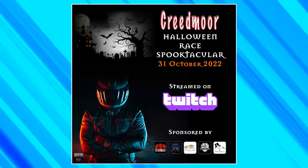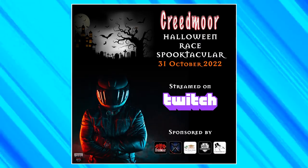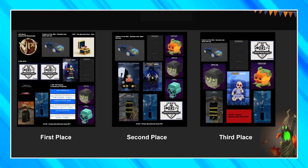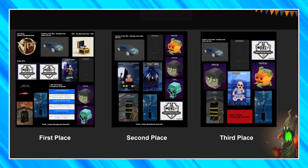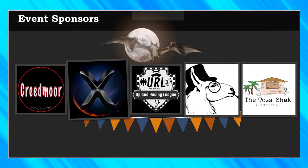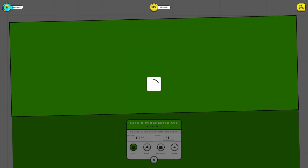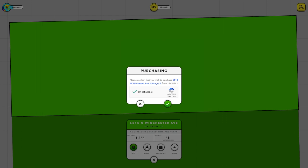Speaking of community — what do you get when you combine the Upland community, charity, and Halloween? You get the Creedmoor Halloween Race Spectacular. This is a charity racing event with a frighteningly spooktacular pool of prizes for everyone to win. You do not need a car to participate. Twelve players will race through the spooky Creedmoor hub in custom-skinned vehicles on a custom L2 racetrack built for the Upland Racing League by the game devs at Upland. Every participant will win amazing prizes, and the funds raised will go to benefit a few charities — including a children's mental health nonprofit.